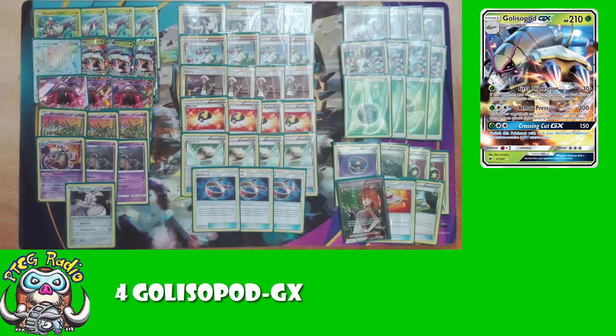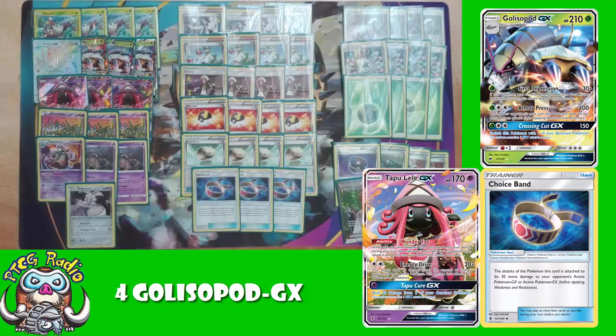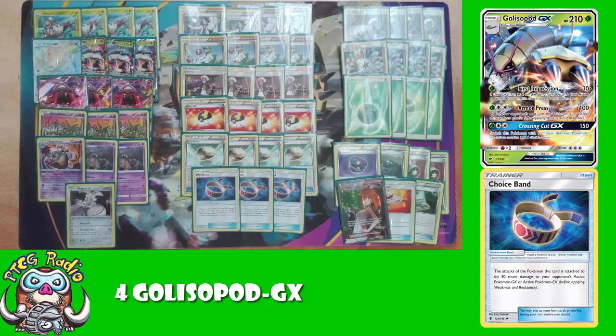We've talked about Golisopod a bunch of times, but the best thing about Golisopod is his first attack, First Impression — 90 damage if you were on the bench and became active this turn. Remember that if you evolve an active Wimpod, this doesn't count. And if you have a Pokémon knocked out and then put Golisopod into the active, that will also not count. Don't sleep on Armor Press either — 100 damage with a Double Colorless, and you take 20 less the following turn. If you can get a KO with Armor Press, you always try to. Then Crossing Cut GX — 150 damage and you switch to the bench. Use it when you have to; save it for when it's really going to do good. Add a Choice Band and get a one-hit KO on a Tapu Lele, or take a KO when you really need to avoid being KO'd in return. Do not use it too early.